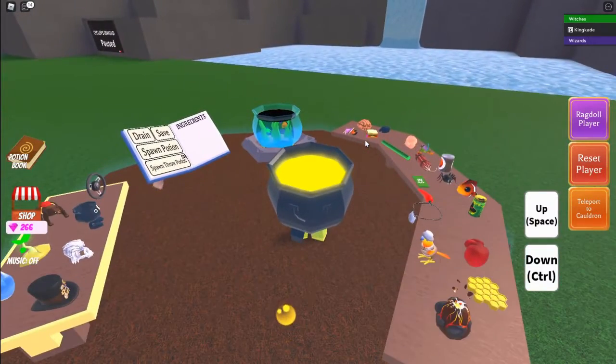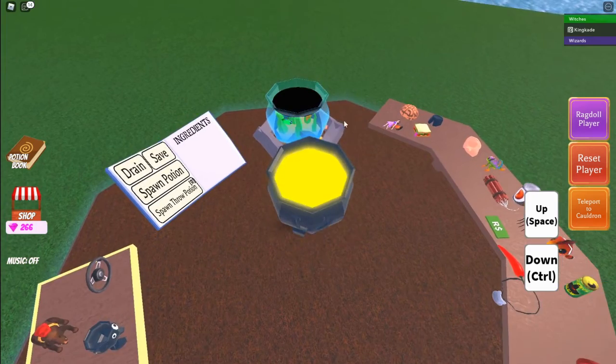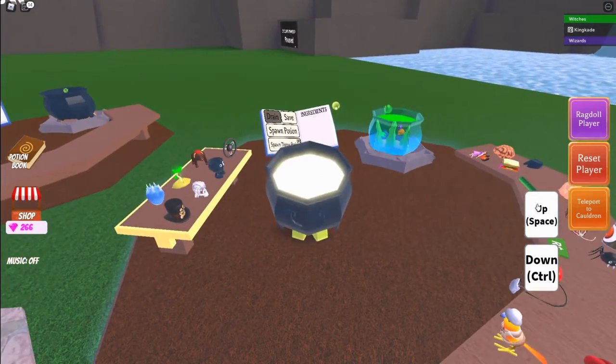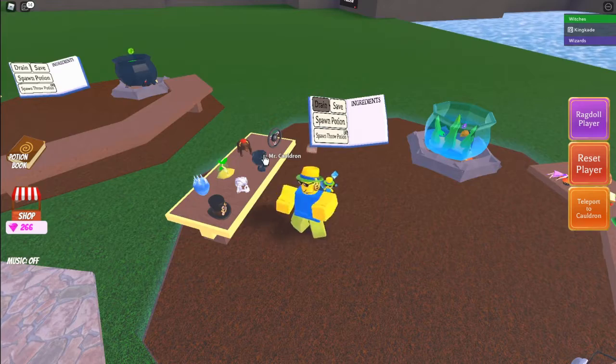You can have a potion in your cauldron — like, let's say I want this potion in there — and I can also just make up another potion, so I can have like two potions at once. Let's go ahead and reset because we don't want this right now.